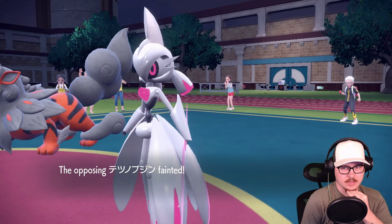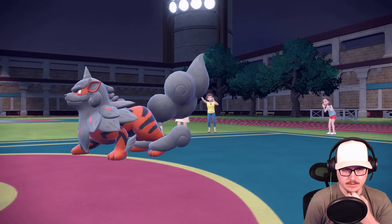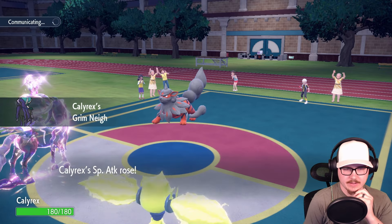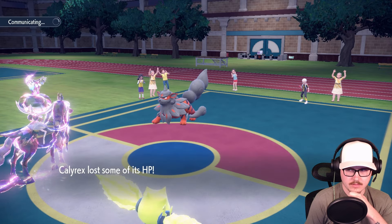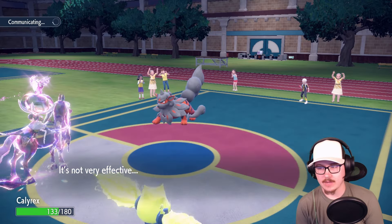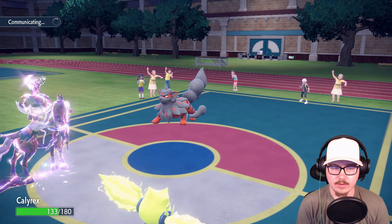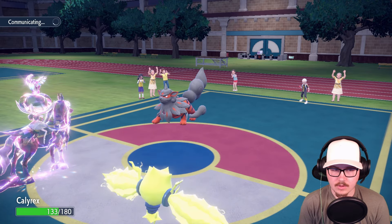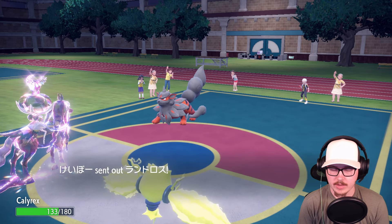They're going to use Wide Guard, that's why. Which means we may lose Shadow Rider this turn - probably didn't need that Tera, probably should have saved it. But they used Crunch - thank you, I'm okay with that. So we got rid of Wide Guard, which is what's important, and we got a Grim-naught boost.